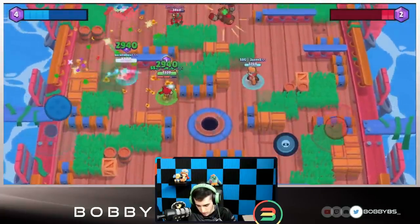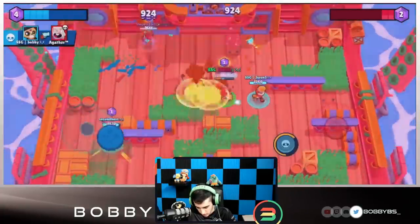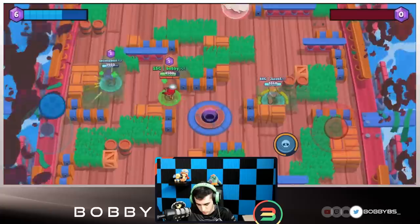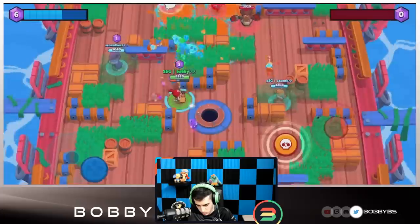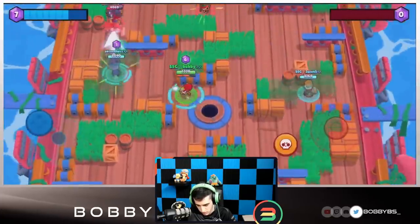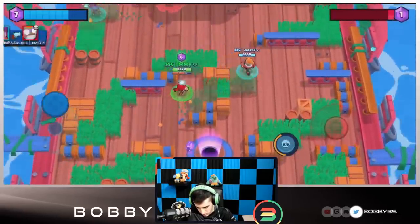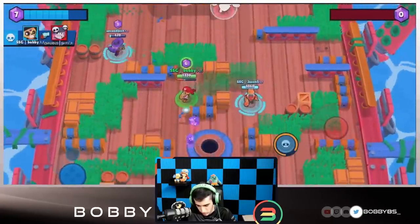We got the Dynamite down to two HP, going to get that heal for Second. Move up, try and keep them back — we're going to be able to get that kill on the Dynamite. Second's just going to bop them and we're able to get the team wipe. Really good gem control. I'm going to try and bait the Dynamite into breaking these walls. Second's going to walk up — I'm going to get that heal off. The Mike did break its own walls and we get the kill.